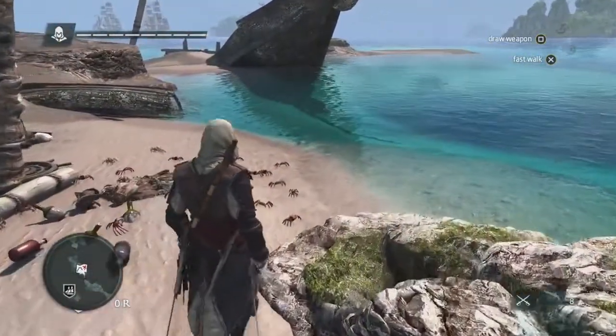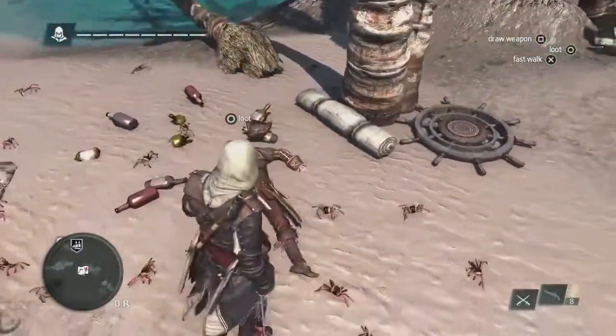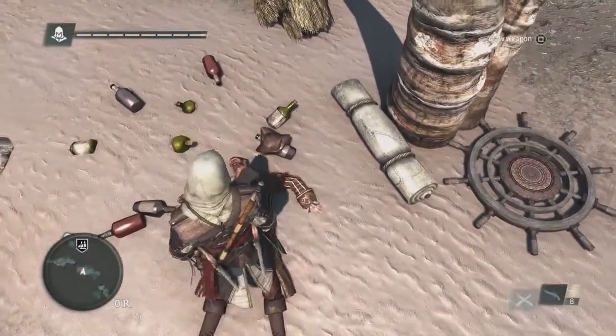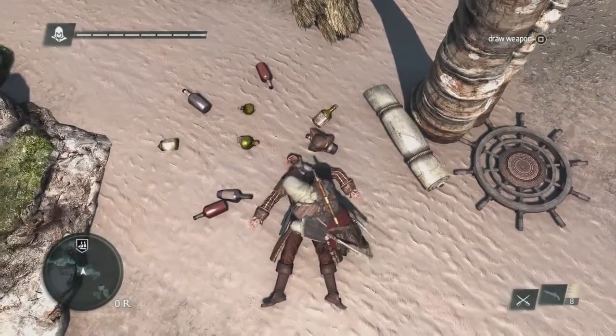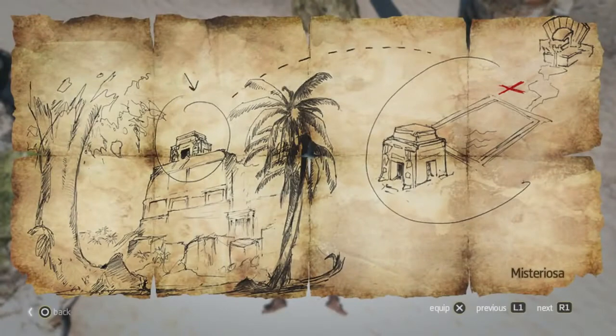The world is filled with a lot of loot, a lot of treasures to find. We're going to loot a sailor and find a treasure map. Treasures are very important in the progression of Edward and the Jackdaw itself, which is your ship. This treasure map is asking us to go to an island called Mysteriosa.